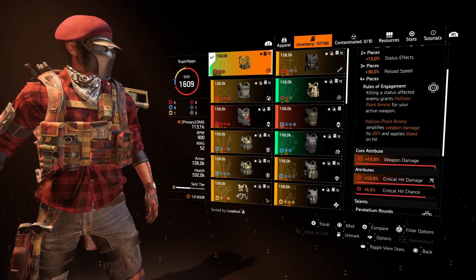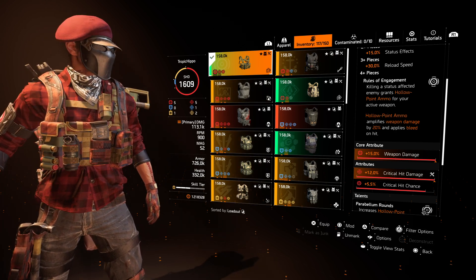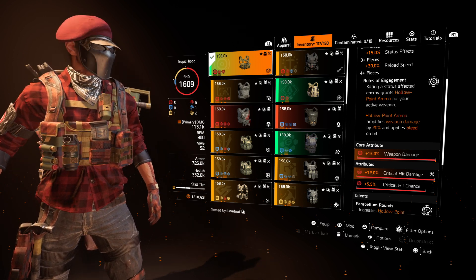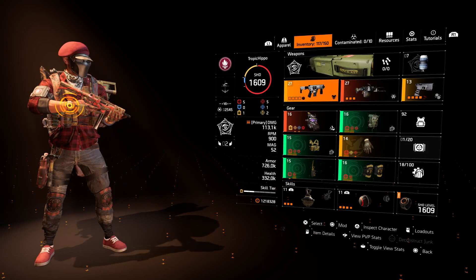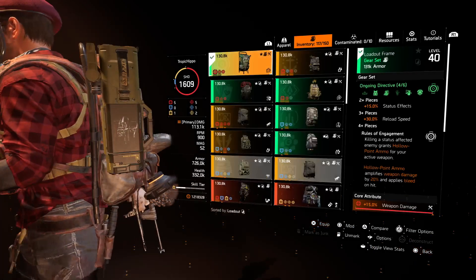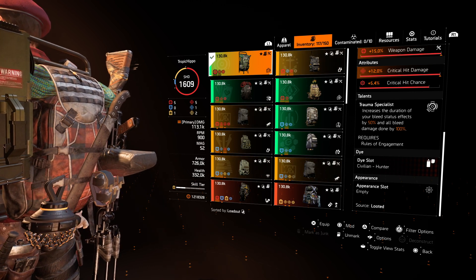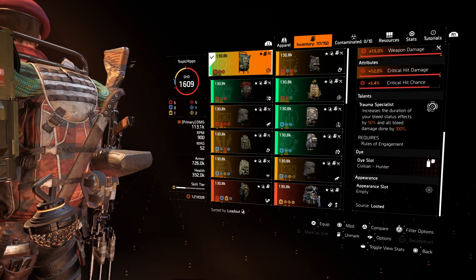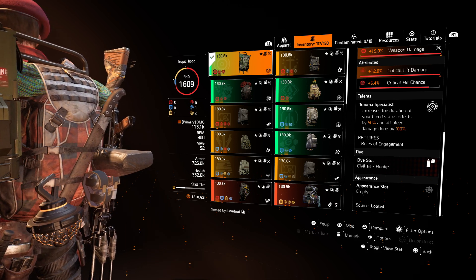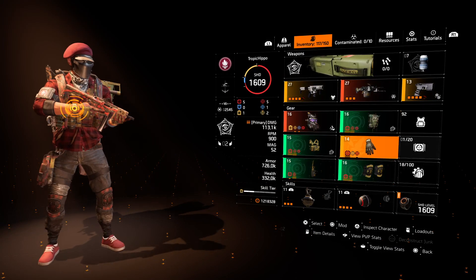This is for the veteran player who wants a more rewarding situational build. As always we're looking for the trifecta: weapon damage, crit damage, and crit chance. I've gone for crit damage on the mod because that's the highest roll, and crit chance plugged in as the second best amount. On the barrel I've got crit chance and crit damage, with an extended mag. On the backpack I've gone for weapon damage, crit hit damage, and crit chance. A lot of people say the Trauma Specialist talent isn't very good, but in this gear set it's good because it gives you a little extra window to proc talents when using the SMG.